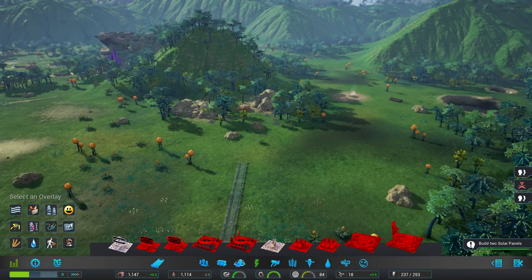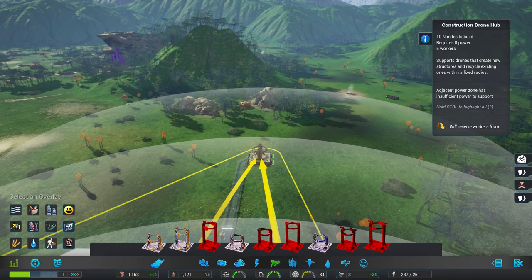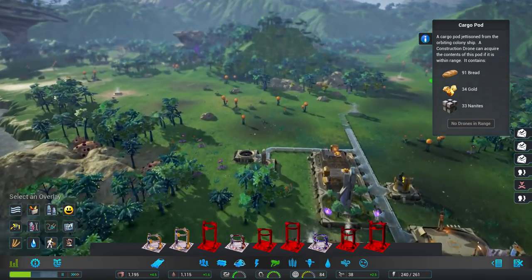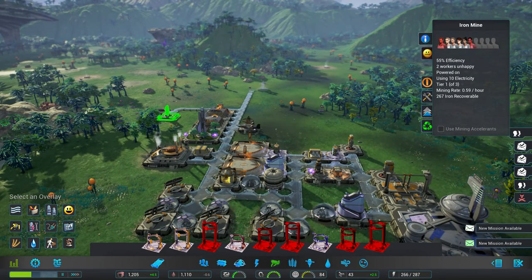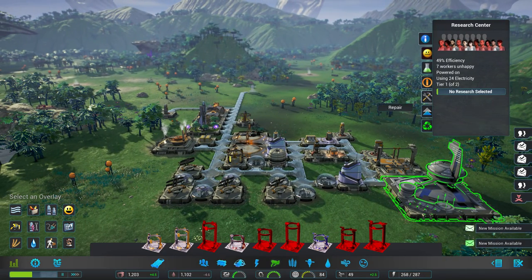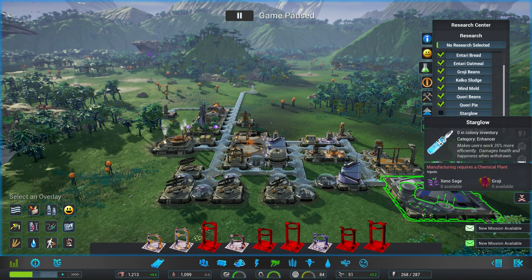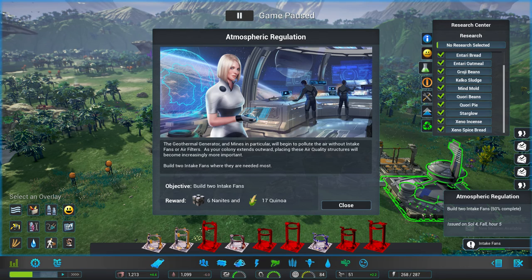Still don't think we'll quite reach the new energy source. A mine over here will give me some nanites, gold, and bread. Checking what resources are in range — we're going to run out of iron any minute. Let's look at the research panel and pause. We need to do kelko sludge first and then other researches. We didn't get our research done in time.